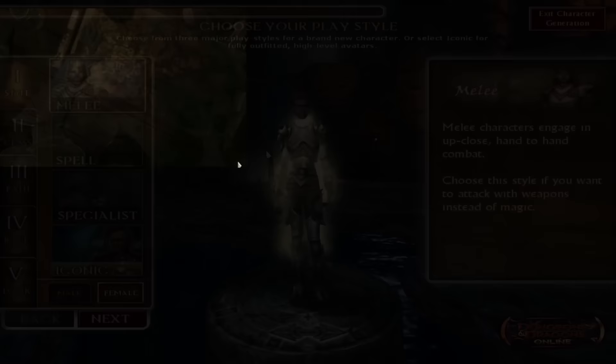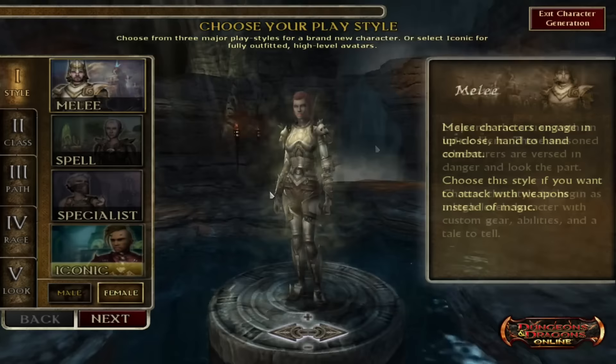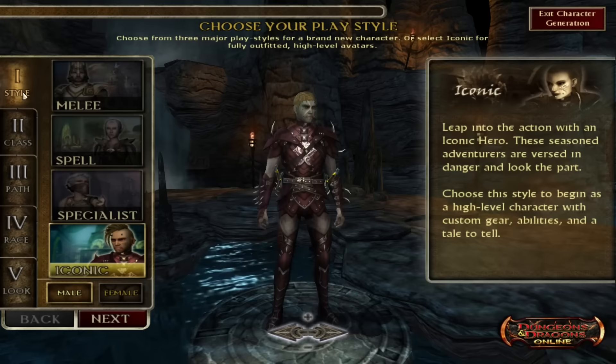And now on to character creation. You've got four styles of character: melee-focused, mage-focused, special (which is more specific gameplay styles like support), and iconic, which are high-level pre-built characters you can start as to save some time, but you have to buy these. We'll look at the shop in depth later. While building my character, the music also just stops — don't know why. Maybe the devs played Hero Plus and really liked it when the game did that. So far, lots of small issues.